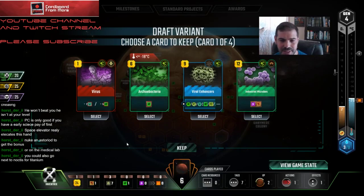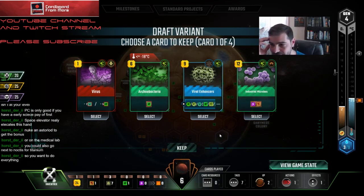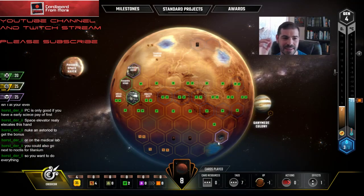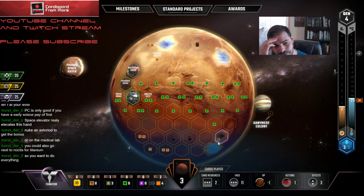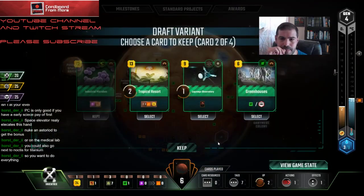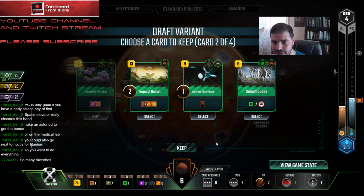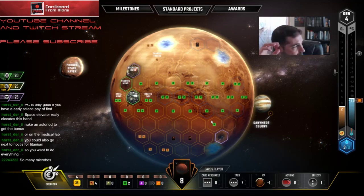Industrial Microbes is pretty good. Viral Enhancer is not bad either. I passed the Tractor player Protected Habs, but this card is good for me — it's basically a building tag which I need and it makes some building material, so I think that card is pretty good. Oh man, Greenhouses or LaGrange? I think in this case it just sucks passing LaGrange — it's a good play for me too. I think people are more likely to use Greenhouses at the end of the game, so I'm going to pass that.